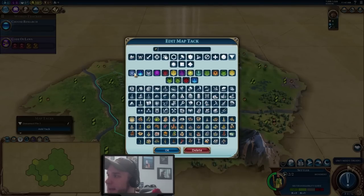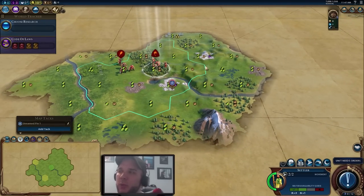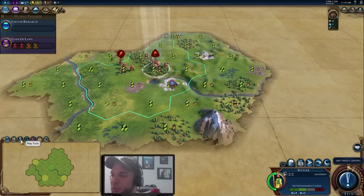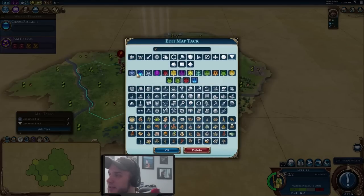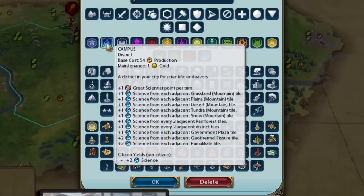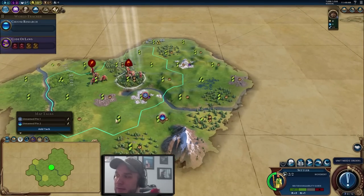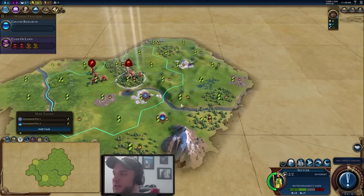We're going to drop a map tack for our city center. For our campus, we'll plan to put it on the hills next to our city — it'll get plus one science from the adjacent mountain tile, and eventually plus one more from an adjacent district. We want to plan a district triangle: three districts arranged so they all feed off each other and help each other's adjacency bonuses. If you can plan for it, you definitely want to try doing this with your cities.